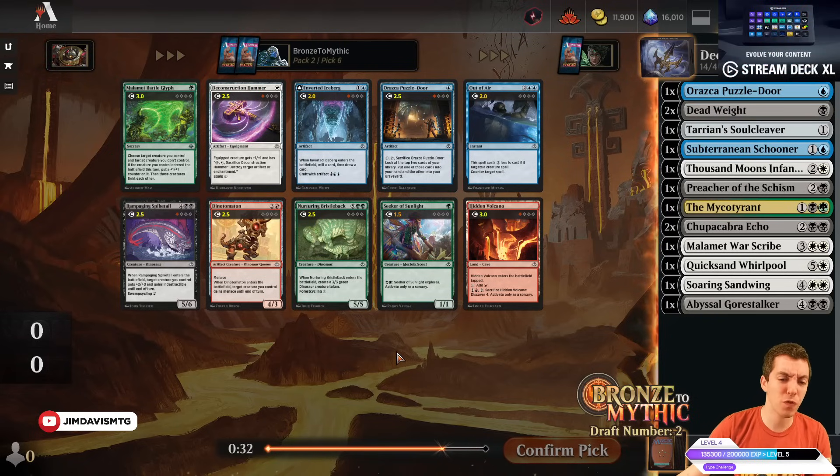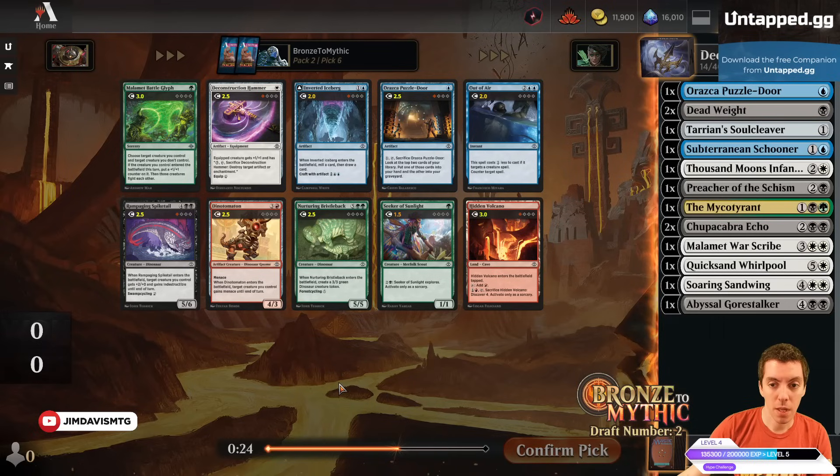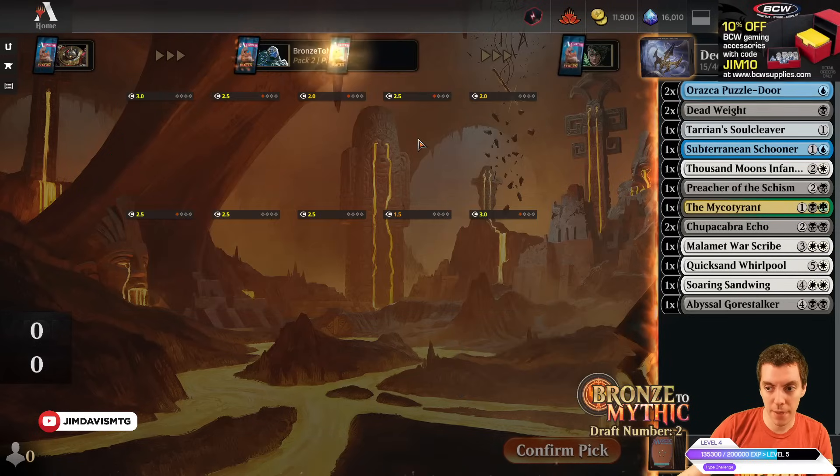Green's kind of open too, actually. The overlay is the Untapped.gg overlay — download it for yourself for free. There are no rankings yet because the set just came out, but this is the LSV set review ranking. Another Puzzle Door, also Inverted Iceberg and a Battle Glyph — pretty good fight spell. Let's just take the Puzzle Door. We'll go super deep into Descend stuff.